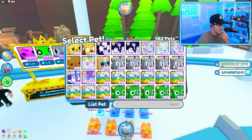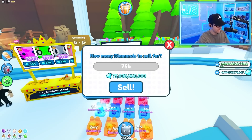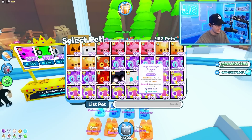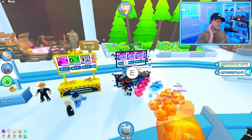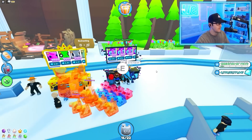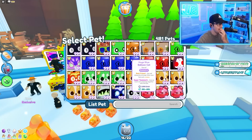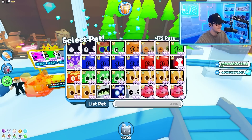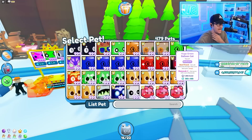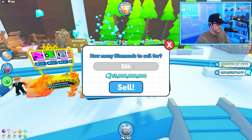Somebody told me there's a pet I have that's rarer than all my other pets — the huge unicorn that I got from spending a lot of Robux, apparently the rarest ever. Let's sell this huge dragon for like 75 billion and see if someone buys it. We got these huge amethyst dragons that we could probably sell for 80 billion. If we sell all of these we should be close to buying the Titanic jelly cat. I also forgot about these blue balloon cats — I only have four left and I kind of don't want to sell them.